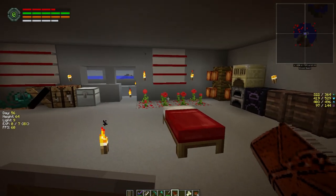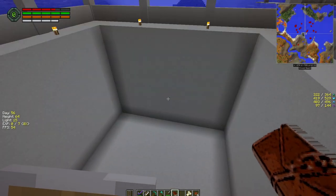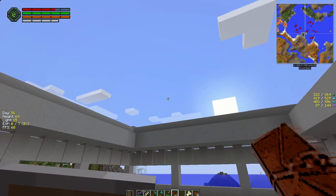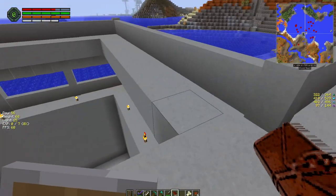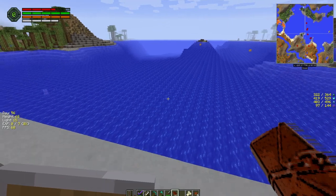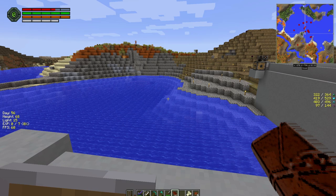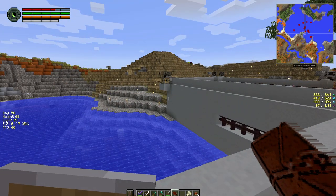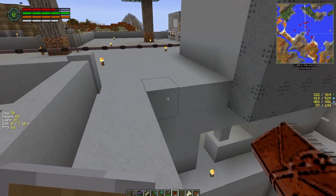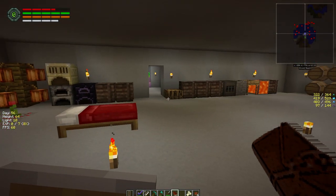Hey everybody, welcome back to my invasion series. I've finished off the launch facility overnight - this is where we're gonna put our rocket when we're done. It's got a walkway, a nice little balcony we can walk around. It should be pretty well defended. Nobody has been showing up at the base; our turrets have been going off, usually against the fish, but it's been really quiet.